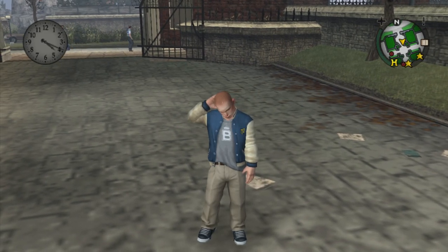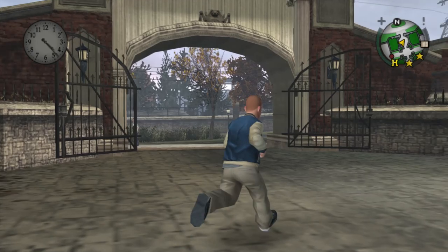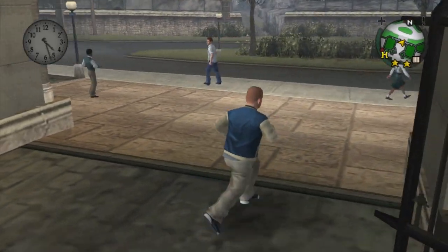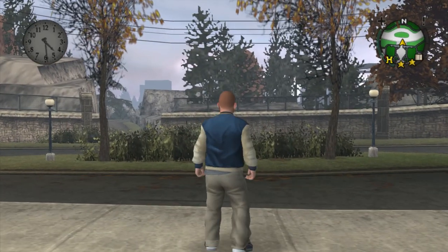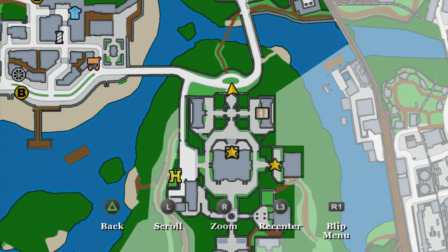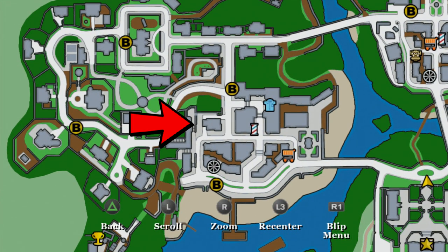The first thing you're going to want to do is complete Chapter 1, because Chapter 2 will have you move out of Bullworth Academy so you can run wherever you want. Then make your way to this location over here — I'll put an arrow next to it so you know where I'm pointing, since there's no waypoint. Go to this location and I'll see you there.